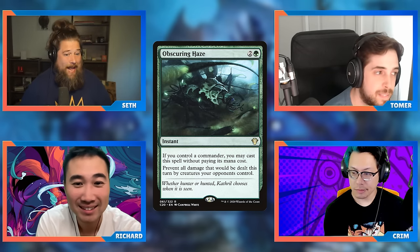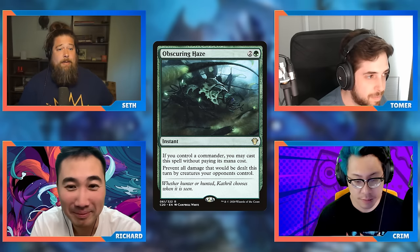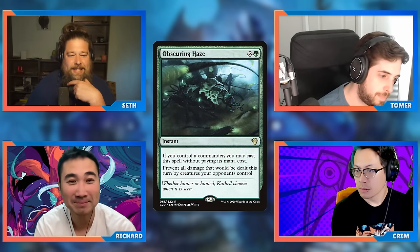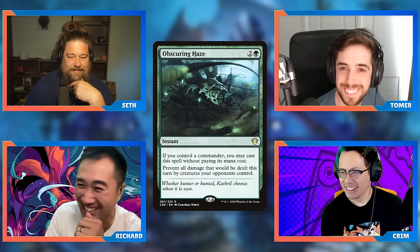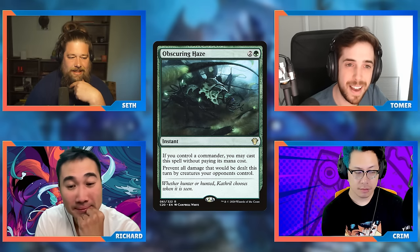I considered Arachnogenesis but that's still three mana. Constant Mists is good but that's two mana — though the buyback is a big upside. The surprise factor makes Obscuring Haze so strong. In the same way the other members of this cycle are super strong, the ability to do something while completely tapped out is an inherently powerful effect — that's why Fierce Guardianship and Deflecting Swat are so often discussed. Doesn't this get credit for doing something no other fog can do?